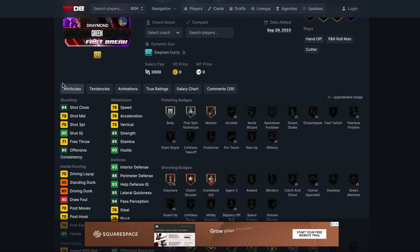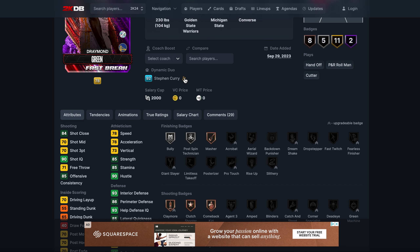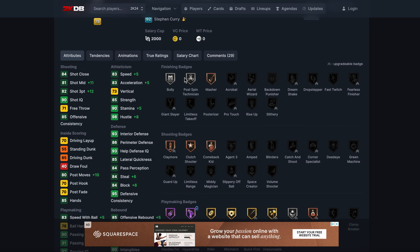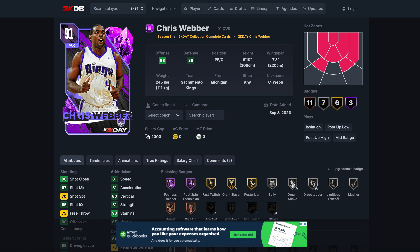At number nine we've got Draymond. His release isn't good — it's a slow release. The problem is that Draymond becomes a hundred times better when he has a duo with Steph. Diamond Draymond would go four spots higher on this list, but Amethyst and Super Amethyst Draymond are just average. That's why he's down at number nine. He's very solid, and you could get him for free for a while, but he's not worth 100K VC or 25 quid now.